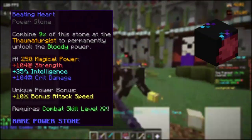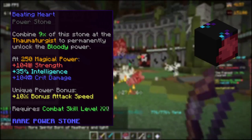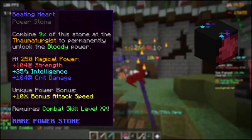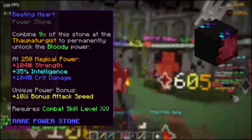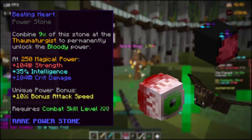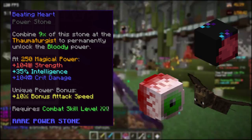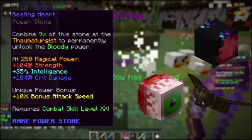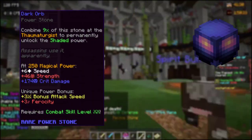The Beating Heart is an archer, berserk, and mage power stone. Its unique power bonus is 10 attack speed. With the magical power requirement met, you receive strength, intelligence, and critical damage — damage only, not critical chance. You can obtain the Beating Heart from the blood room warps within Hypixel Dungeons or from bats. It has a combat 20 requirement and costs up to 4 million coins via buy order, with instant purchases adding a few hundred thousand.